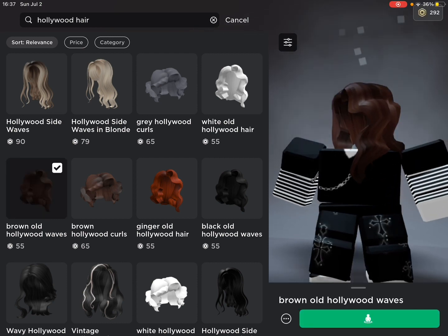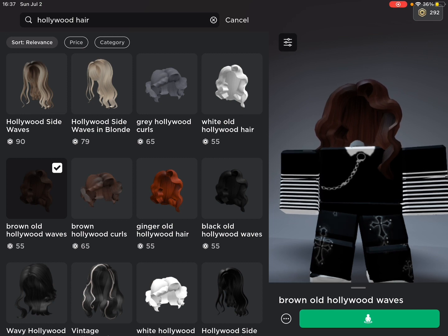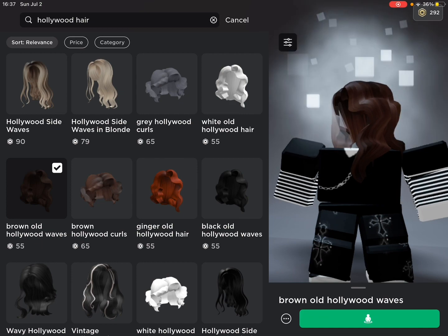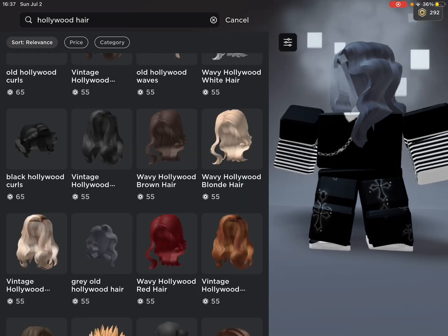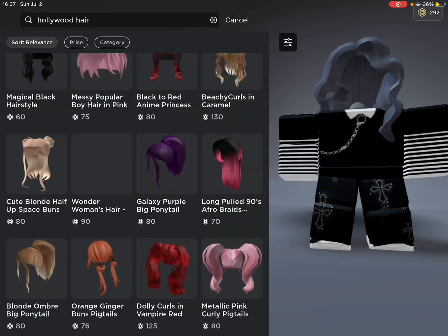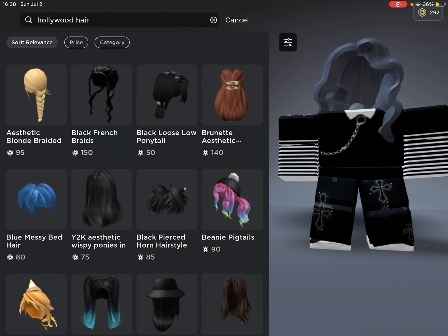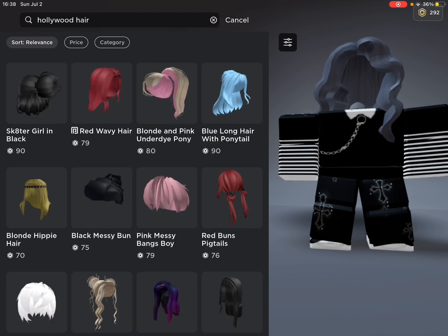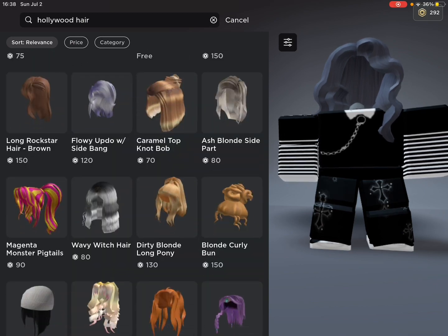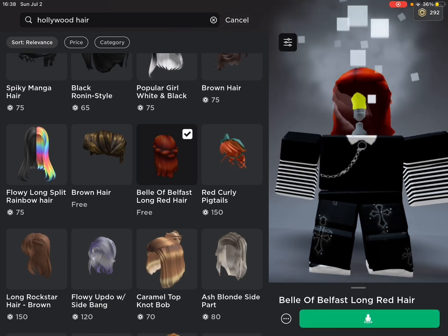You can use one of these hairs — this is actually a good hair, but I wouldn't recommend it because both of them show your light bulb. I would recommend using the one that I have. You need to look closely where it is.